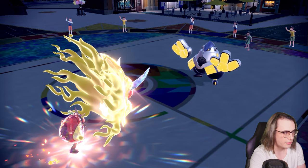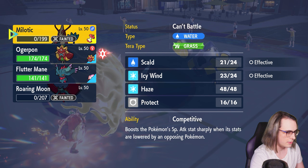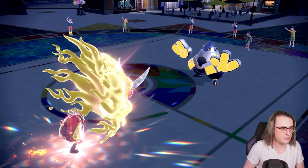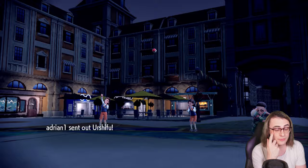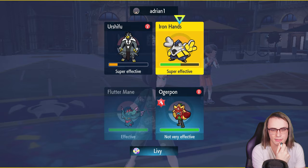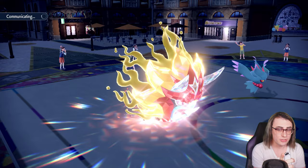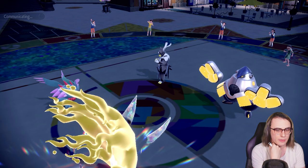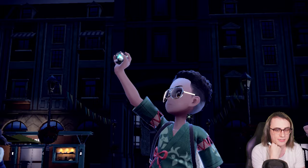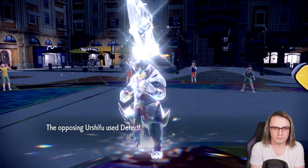Fluttermane versus Urshifu — we're at 36 HP. Moonblast should deal a good amount of damage and is probably my safer play since it should pretty much guarantee kill. If Iron Hands is really bulky I might not kill with Ogre Pon, but I can definitely kill with Fluttermane confidently. They would have to burn a Tera which I think they will. If they burn Tera I lose Ogre if I attack with Ogre. They're actually going to Tera Urshifu — Terra Steel. Thank god I used Ivy Cudgel. That mon is very gone. They go for Detect anyway. It's so weird — I don't know why people go for Tera and Protect on the same turn.